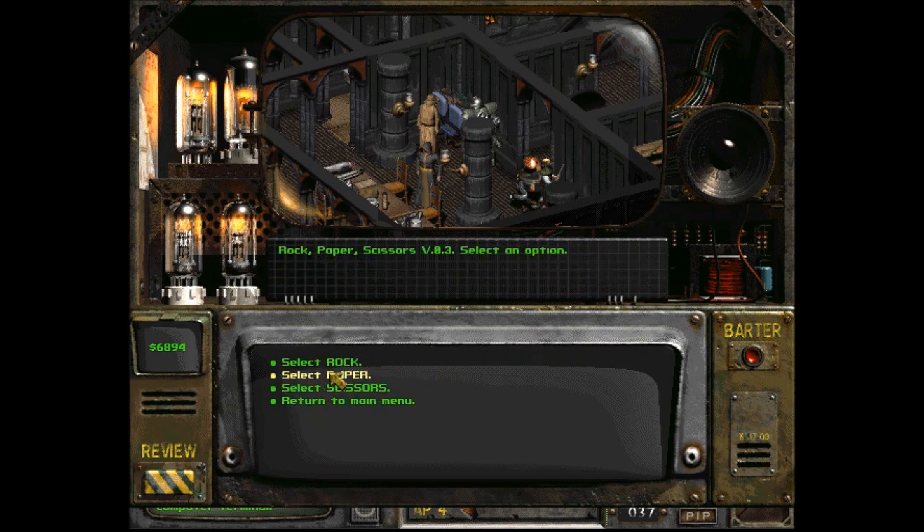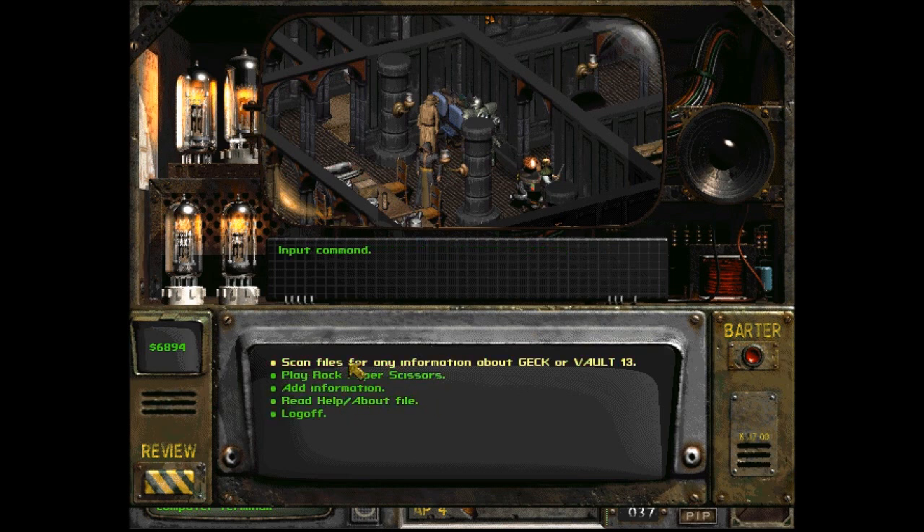Play rock paper scissors. Rock Paper Scissors version 0.3. Select an option. Rock. Terminal makes selection. Calculating. Draw. Terminal wins. Paper. That was not much fun.